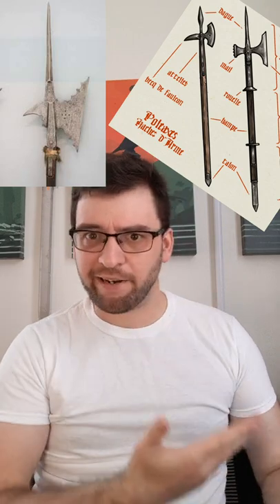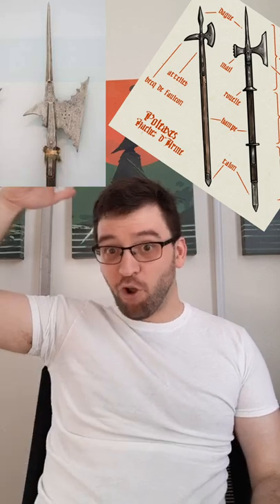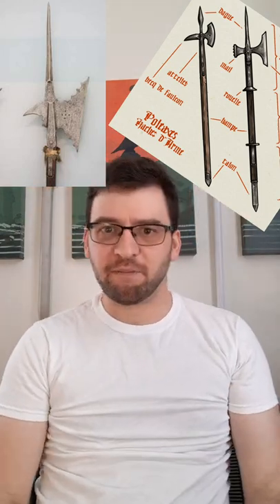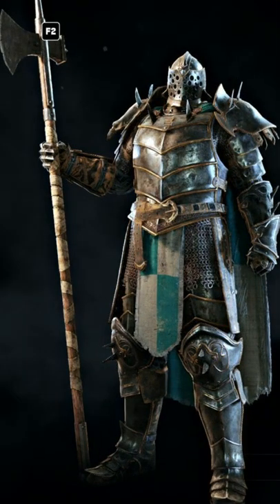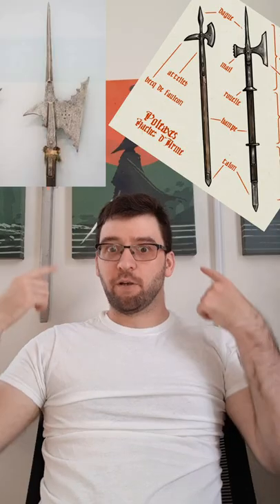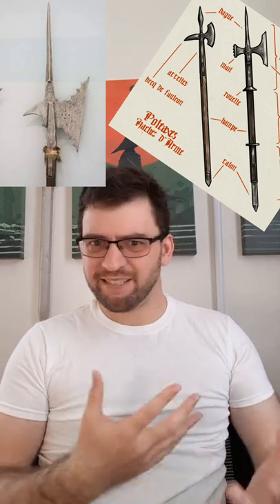So right off the bat, the Lawbringer's weapon must be a poleaxe because it's got that hammer, right? Well, let's look at length. A poleaxe is usually about as tall as its user, and very rarely longer — sometimes shorter. A halberd is often as tall as its user with their arms outstretched to the top, and sometimes even more. So this clearly is more of a halberd in length, especially when we consider that this dude is over six feet tall. That would definitely be a halberd for me, but somebody like Shaq could use it like a poleaxe. So by one metric it's a halberd, by another it's a poleaxe — see what I mean by these things getting kind of foggy?